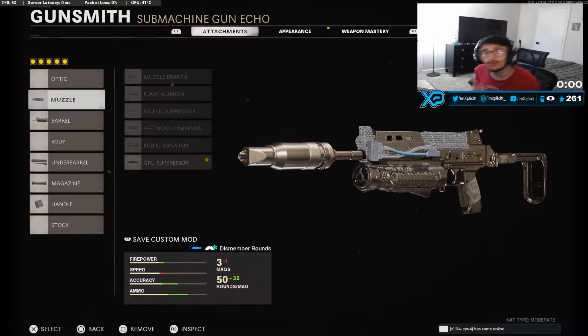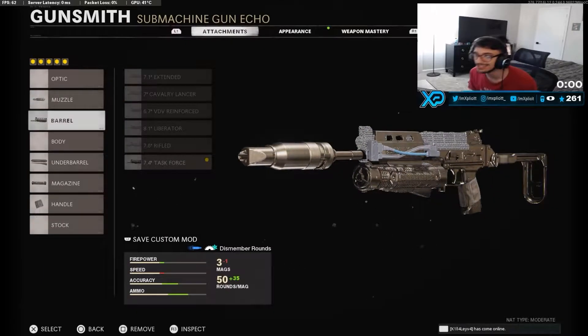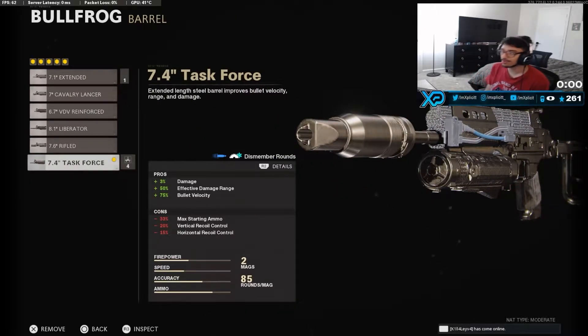Alright guys, for this Bullfrog class let's get right into it. For the muzzle we have the GRU suppressor as the very first attachment. I know a lot of you guys enjoy suppressed and silenced classes — it makes a lot of sense because I do too. There's not really much to say about the suppressor; you guys already know what it does — it just conceals you so you don't appear on the mini map.